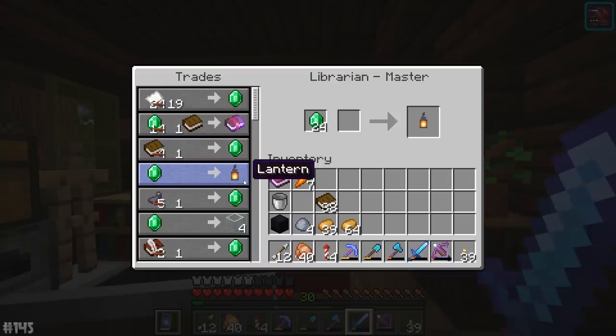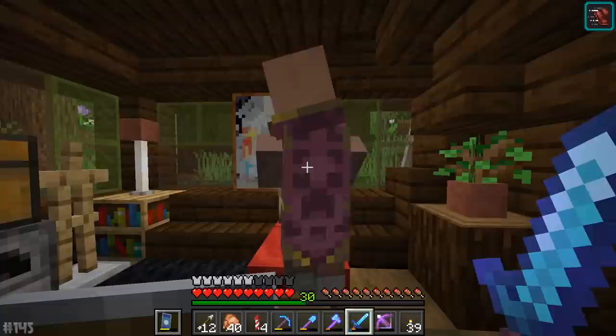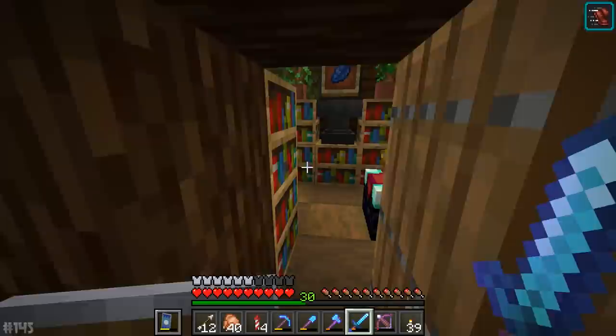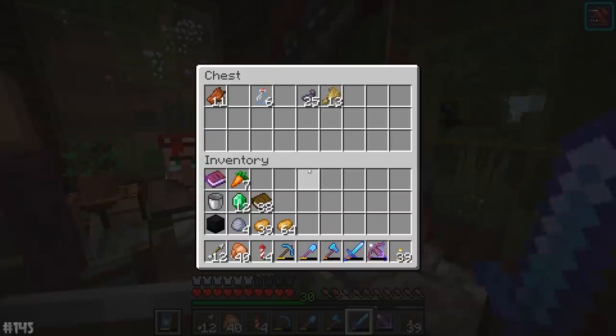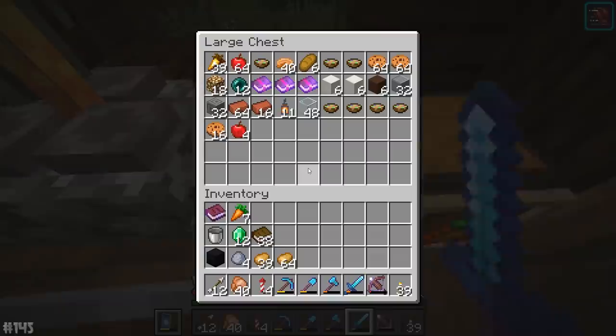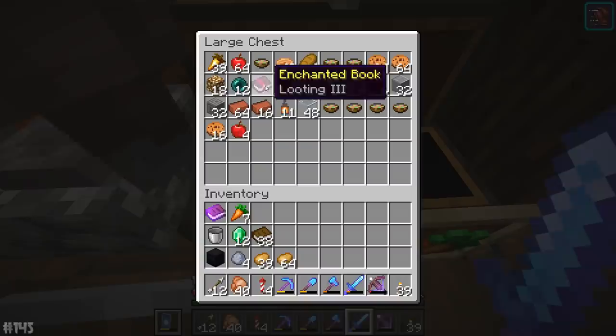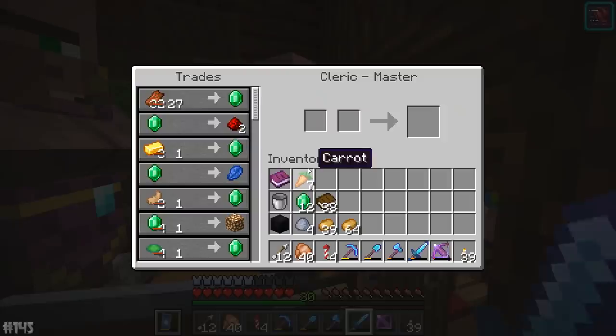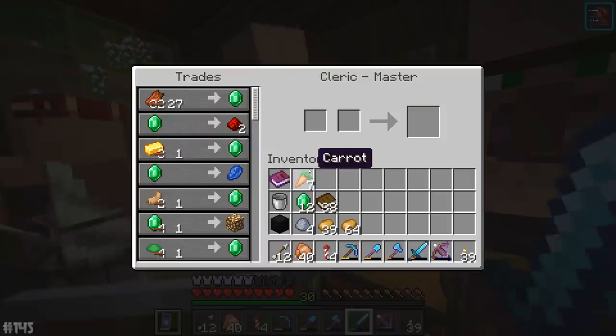Check it out — you can actually buy lanterns. That's pretty cool. And of course you've got the good old glass trades as well, which is fantastic. If I really wanted to, I could buy a name tag. I am loving this new trading system for 1.14. I have a double chest entirely full of trades I've bought and stuff I've sold to them — there's the looting book, ender pearls for one emerald each — an absolute steal. You can also purchase quartz blocks.